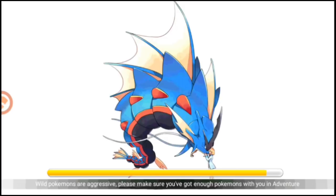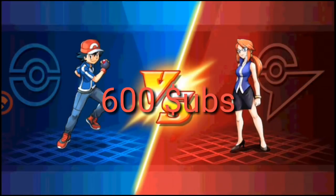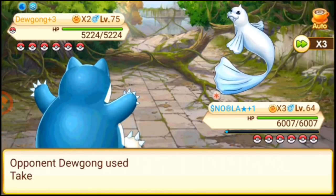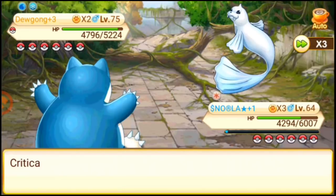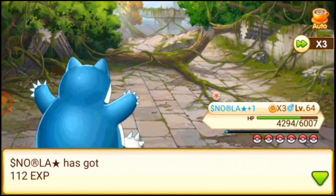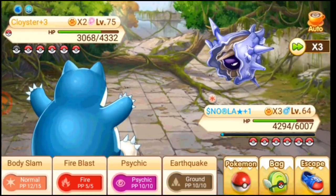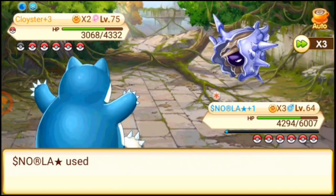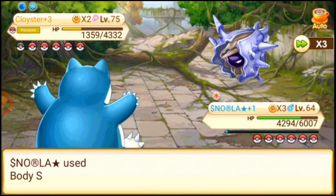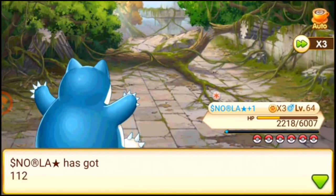We have just crossed 600 subs! In lower levels, you want your Snorlax to paralyze with Body Slam. If you don't have Body Slam, that's bad, because Body Slam is one of the basic moves Snorlax should have. Right now the enemy is paralyzed because of Body Slam. Body Slam is so good. Snorlax is normal type with very high HP, so it can tank for a long time.